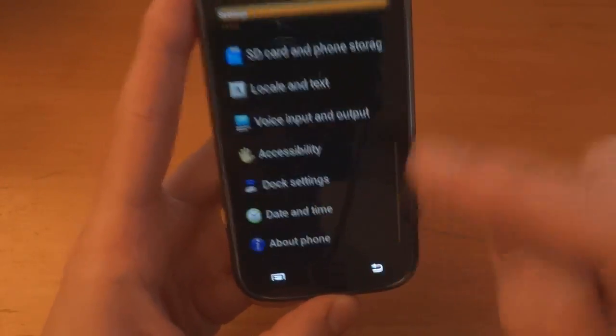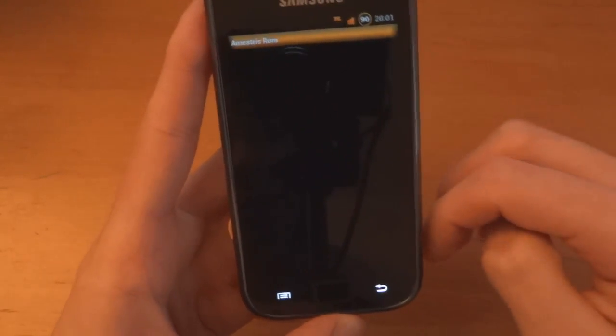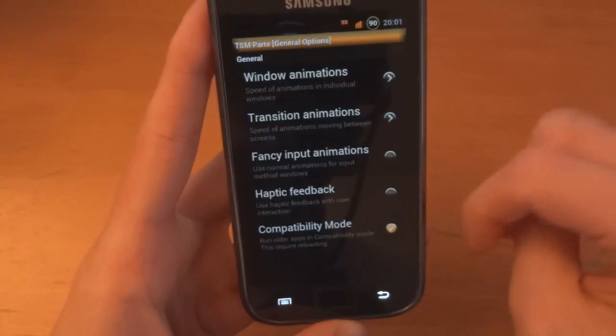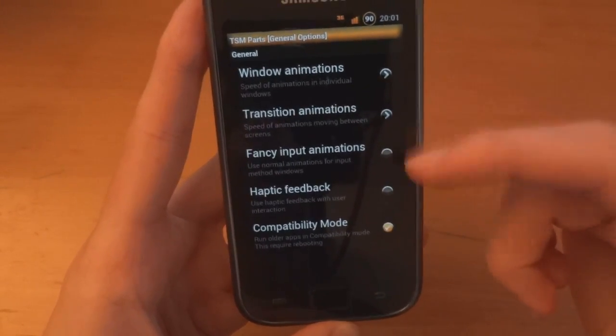Let's go see if there are any other settings. There's the Amistris menu — so that's pretty cool, let's go into that. Let's go to general. Window animation. This reminds me of neutrality.